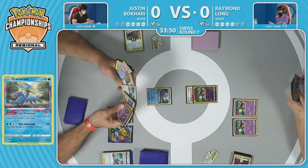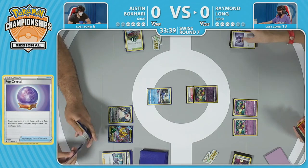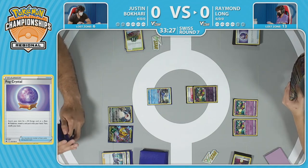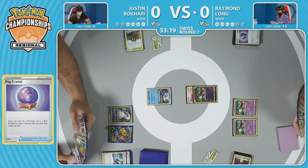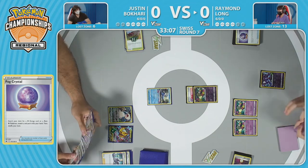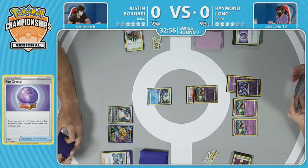Now peeking into Raymond's strategy — the Cramorants went to the Lost Zone early on. Is there enough to chain together and stabilize? You'd think so with the Fog Crystal start. And approaching each prize card taken, Radiant Charizard with its Excited Heart ability will finally start attacking soon — one of those big swinging knockouts. Justin also has that one Sableye plus Galarian Zigzagoon, which can take out two Comfeys in one turn. The math lines up nicely: 12 damage counters with Lost Mine onto Cramorants, stacking 30 damage on Giratina, then a perfect 250 knockout with Radiant Charizard.